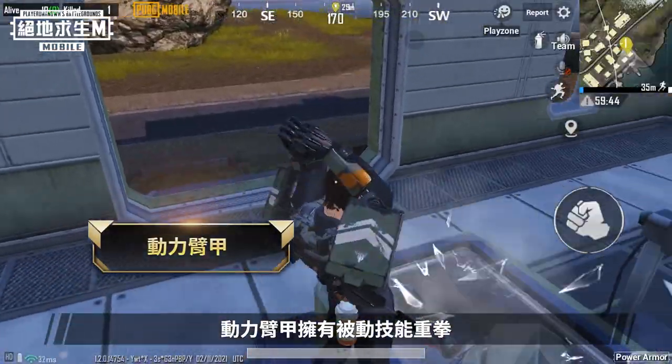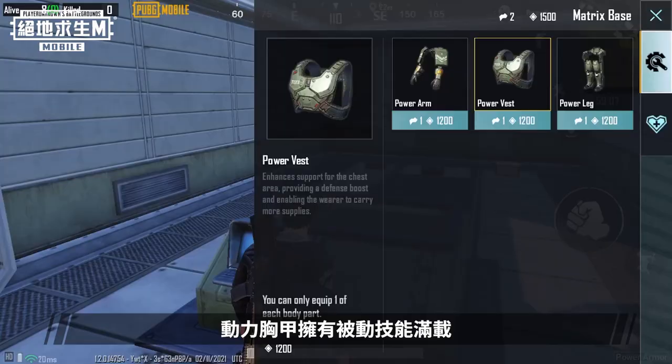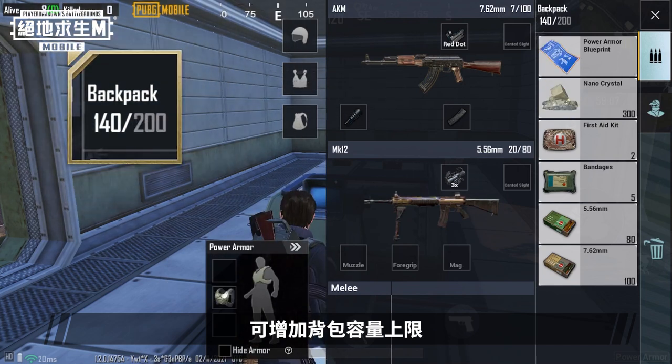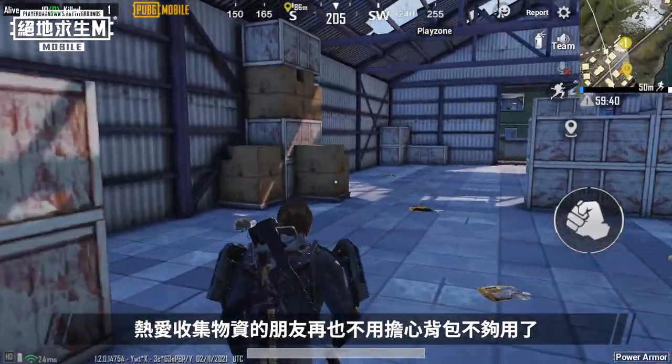The Power Arm grants a passive skill called Heavy Punch, which lets you knock down enemies quickly. The Power Vest grants a passive skill called Overload, which increases your maximum backpack capacity. Those who love to collect supplies will never have to worry about running out of space again.